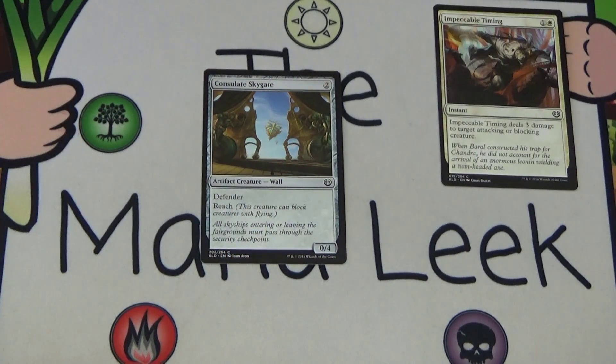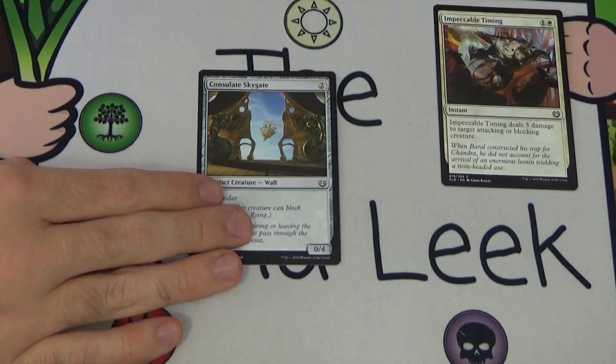Up next we have Consulate Skygate — two generic mana for an artifact creature Wall with defender. It has reach and is a 0/4. It's fine — it can definitely buy you some time. If you are a vehicle deck you're not going to want this in every deck, so make sure you want to be playing it; otherwise keep it in the sideboard. Nowhere near a first pick.